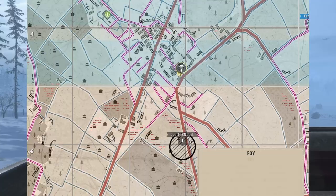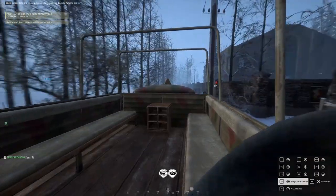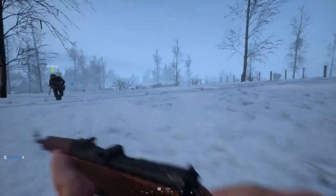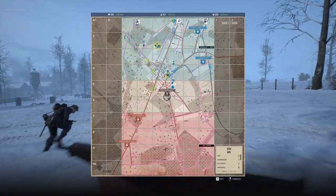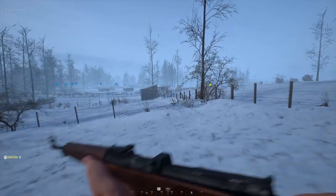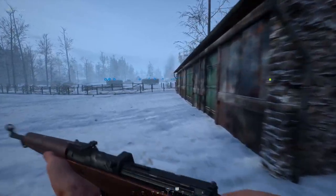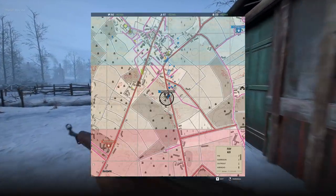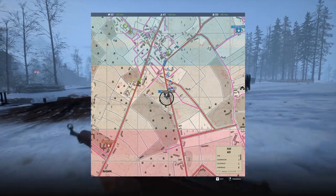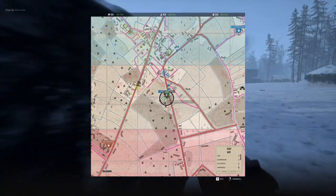Ladies and gentlemen, we are currently playing as Germany, going to be fighting against the United States on Foy. The early key for this match is when you're pushing on a southern edge — with any point you push on, you need to have people pushing on multiple flanks and multiple avenues of approach. The more teams push from one direction only, the easier it is for the enemy to see exactly where you're coming from.